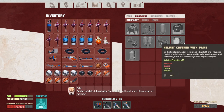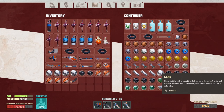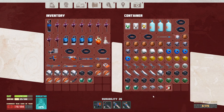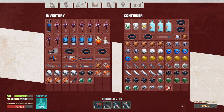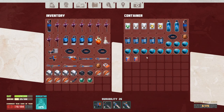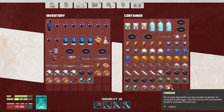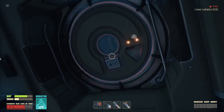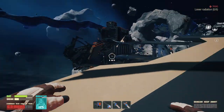Let's see the helmet — we need aluminum and two glass. Maybe here? No. We have titanium and plastic, but we don't have any aluminum.